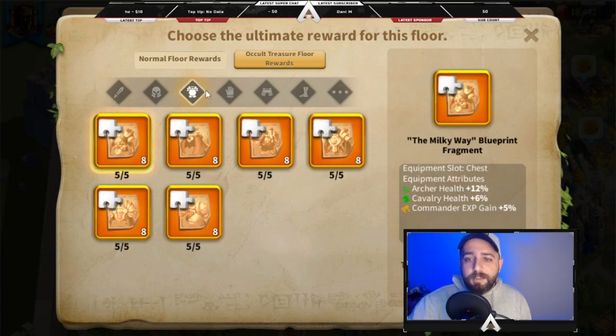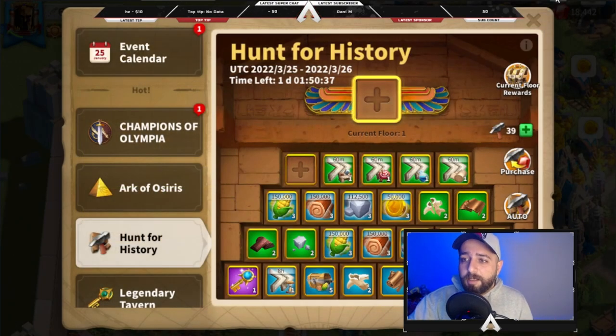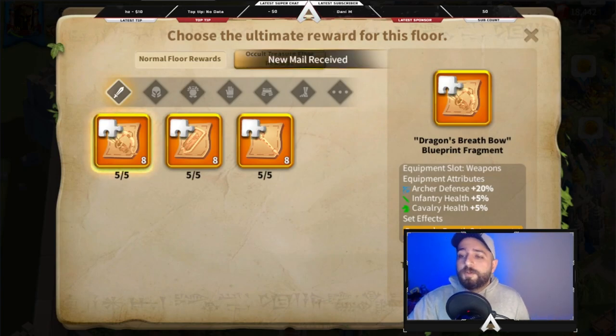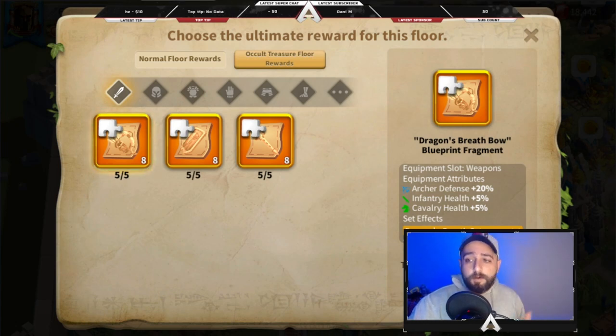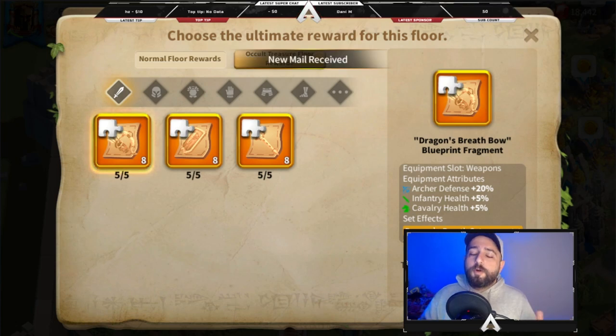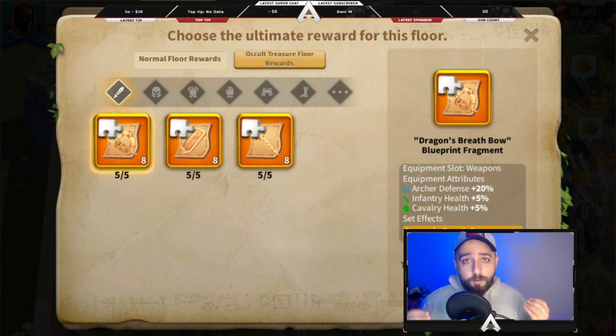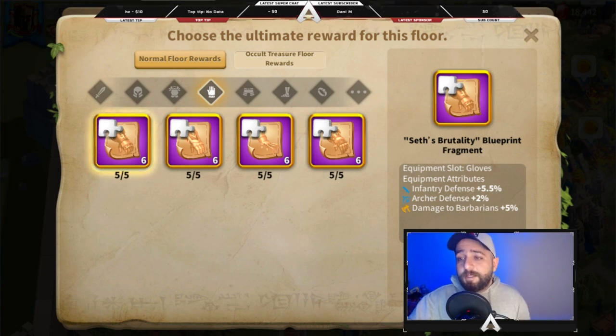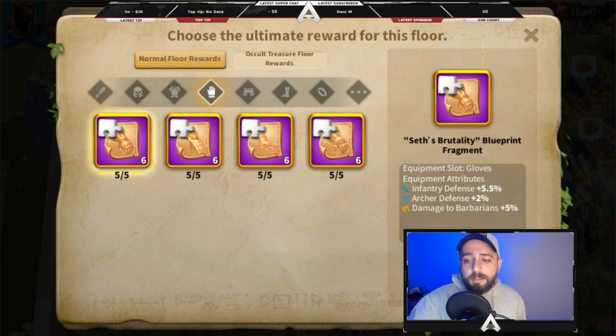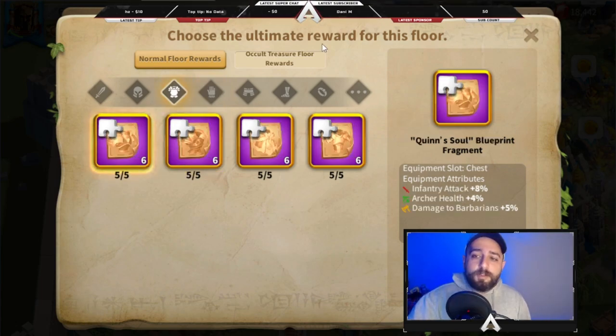The goal for free-to-plays and low spenders should be reaching floor 5 to get 6 legendary blueprint fragments. If you complete Hunt for History floor 5 six times, you will complete a legendary blueprint of your choice — they are not random, we can actually target the blueprint. While trying to reach floor 5, we will also get 24 epic blueprint fragments, which is 6 fragments per floor.